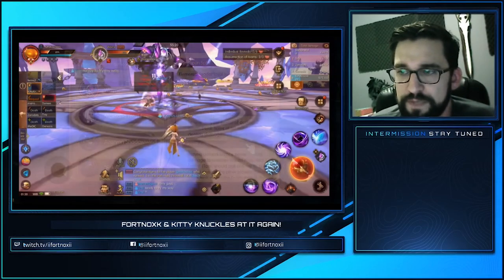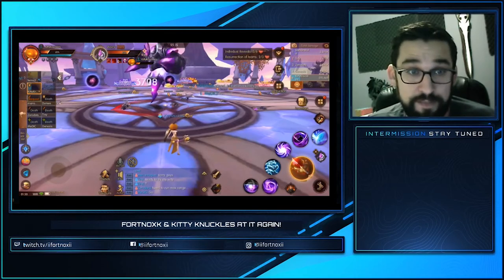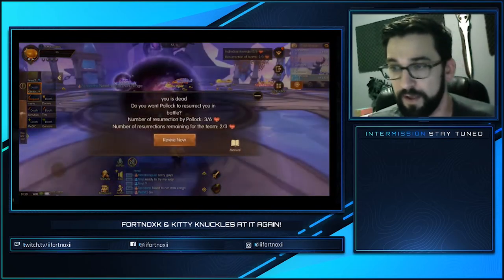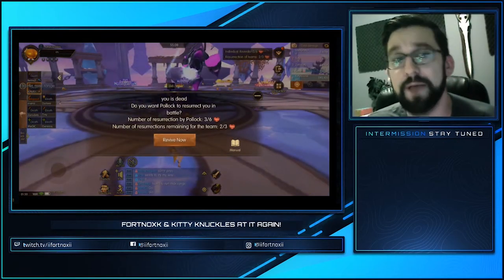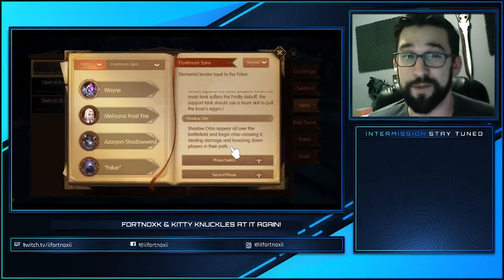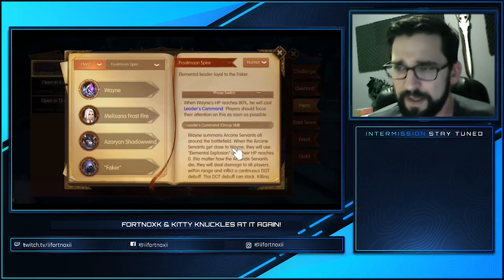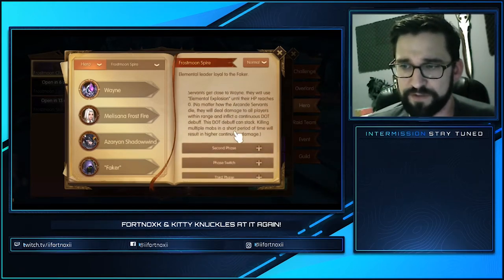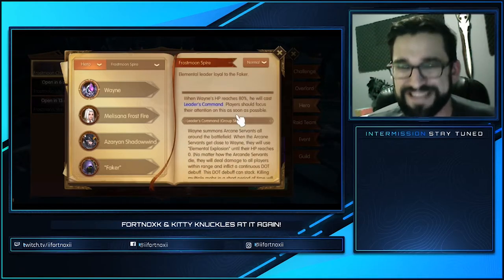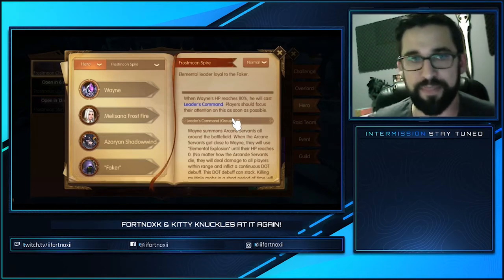Shadow Orbs: the orbs appear all over the battlefield and begin crisscrossing every which way — I've even seen them turn. But I'll show you a spot to stand where you pretty much don't even have to worry about them. He goes into Phase Switch at 80%, 60%, and 30% HP.